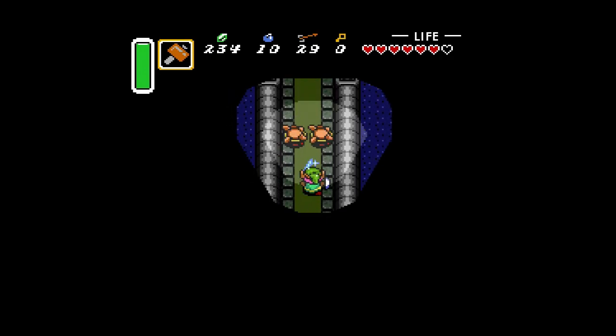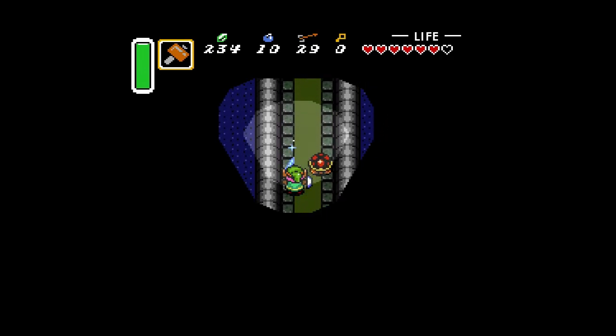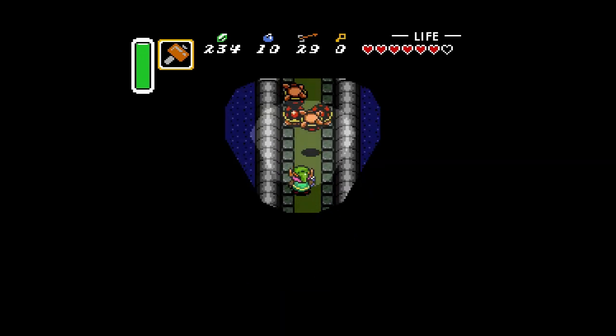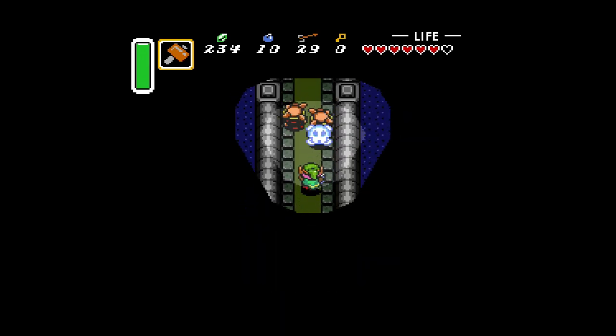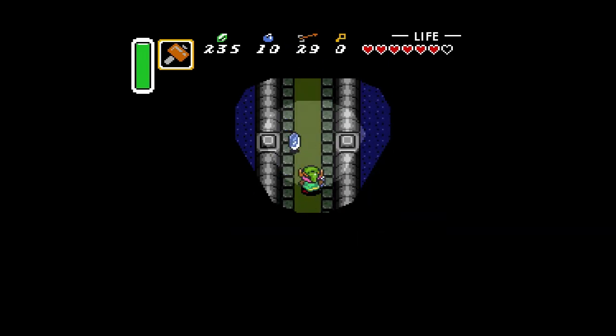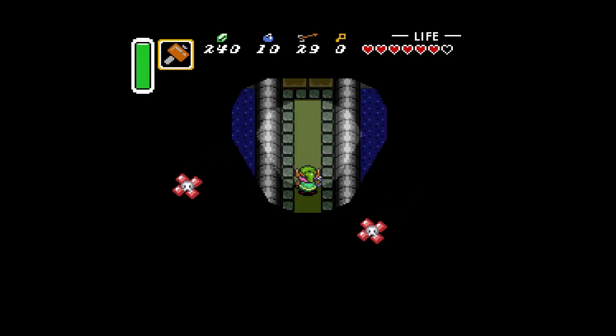However, there are four turtles here — go ahead and smash those. The trick is to hit the first set with the hammer, wait for the second set to cross over, then use the hammer again to kill the two that are flipped upside down — that also flips the other ones over and keeps you safe. I poorly executed that trick, but it's okay.